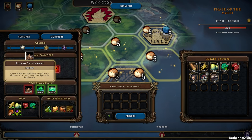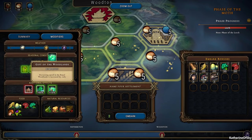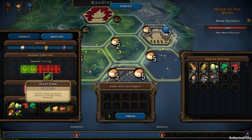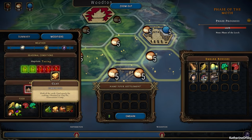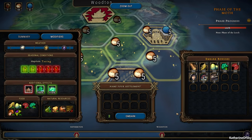Ruin settlement — a lot of ruined buildings can be found nearby. Those are really cool because you can repair them and they become a functioning part of your city without needing a card to build them. Fertile grounds, and then gift of the woodlands — harvesting speed is increased. We have plant fiber, some clay, less resin and less leather. That's not too bad of a problem.